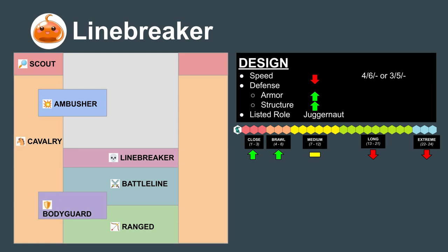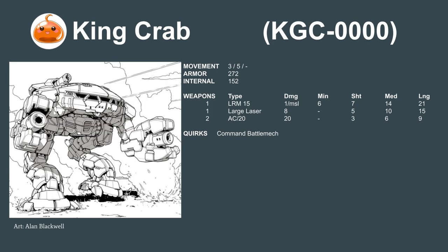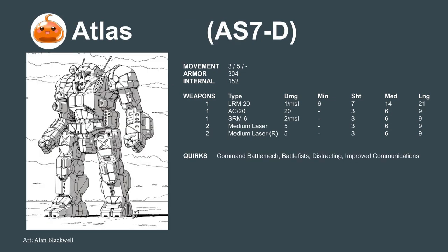The next specialist role is the Linebreaker. These are typically slow 3-5 movers who have very high armor and high damage at brawl range. Their job is to break open the battle line like a battering ram. Classic examples are the King Crab and Atlas. Fights involving Linebreakers usually become very bloody and winner-takes-all. So while we may be able to afford these iconic mechs, Commander, I recommend against using them due to their risky fighting style — it's not the type of volatility we want when trying to run a mercenary company in the long term.